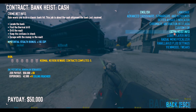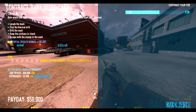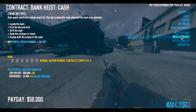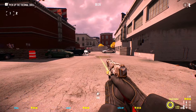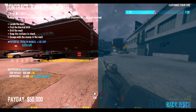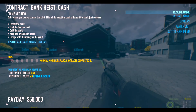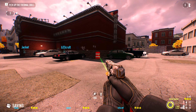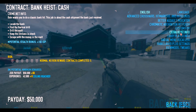Another mod I consider essential is Custom FOV. I have it set to 1.8 — I think I said 1.7 in my video descriptions but it's actually 1.8. The reason it's essential is that the default in-game FOV settings really hurt my eyes. With Custom FOV at 1.8, you can see so much more — like a red car off to the side that you simply can't see with default settings. It's a huge improvement.